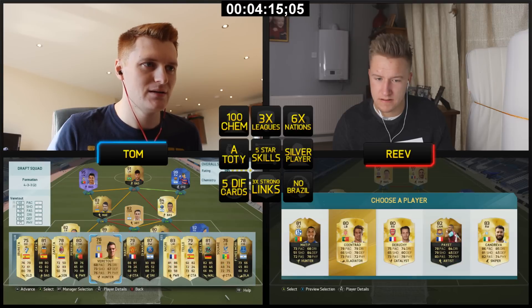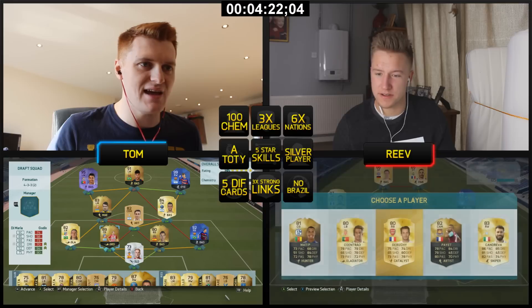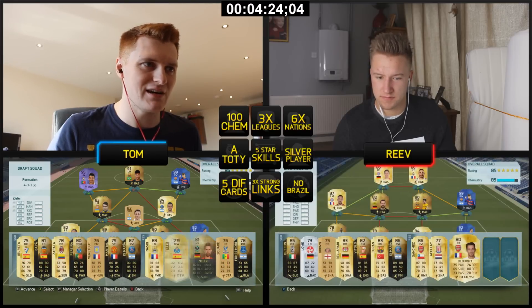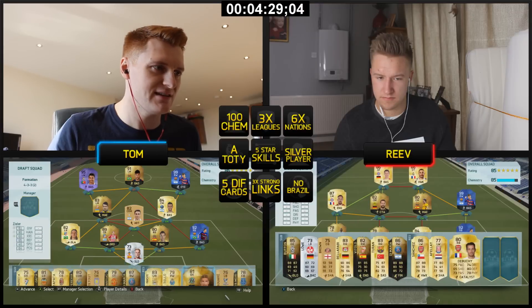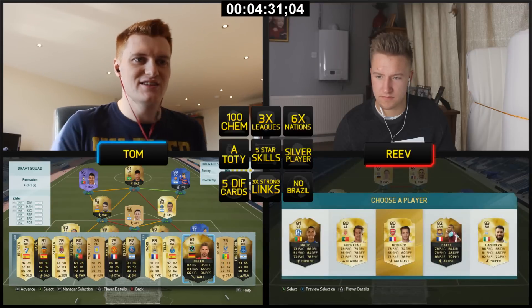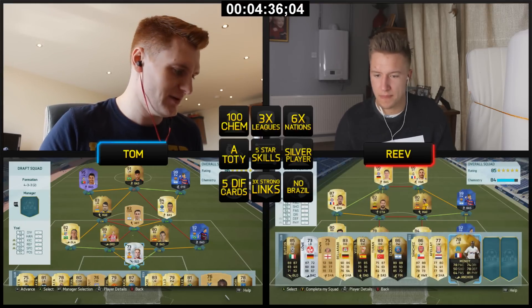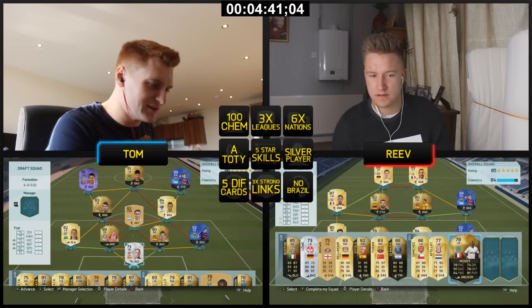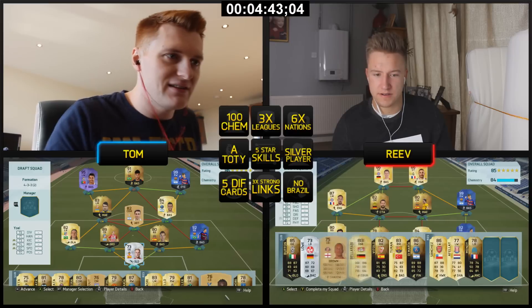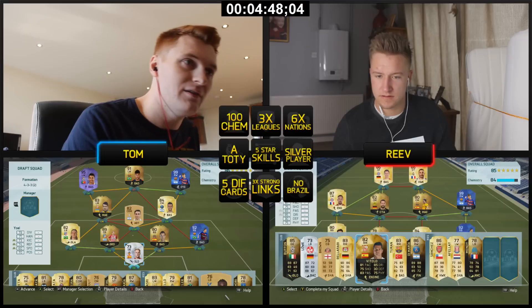This is a lot more difficult than I first thought. I've got five different types of cards — actually six different types of cards in, that's good — six different card types done! Three strong links — yep. Silver player — yep. I just need a pen to cross these off so I know what I've got. Six nations — I think I have that. I haven't got 100 chem, definitely not. Three leagues — barely, we'll take that. Team of the Year done. Five different card types. Silver. Three strong links.